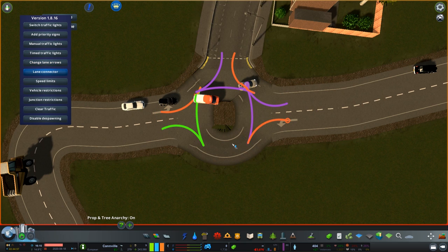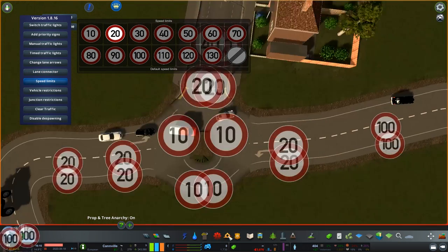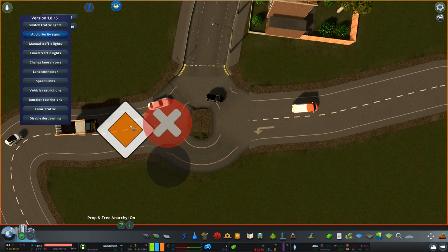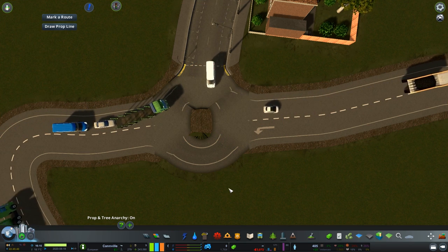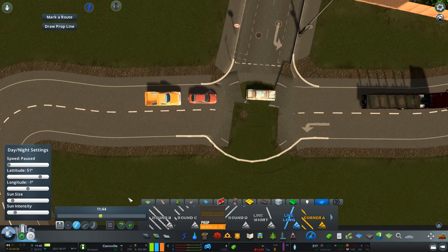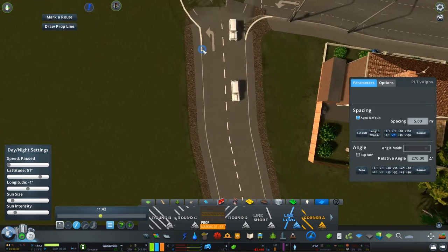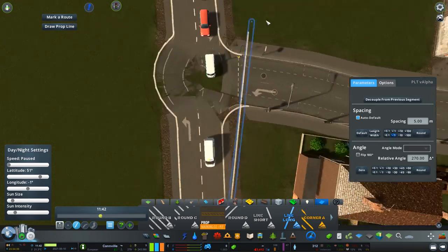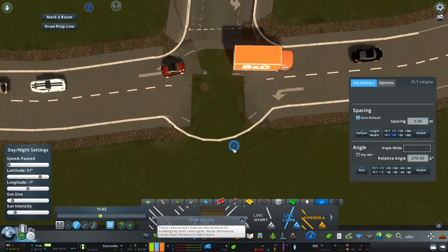The next job is to create the priority and the lane movements so they are reflecting a standard mini roundabout. This is a left-hand drive mini roundabout from the UK, so traffic goes from the left and gives way to the right. So we need to add the priorities in there, and once that's done we can then work on the actual lines themselves.